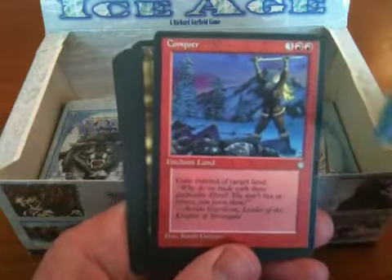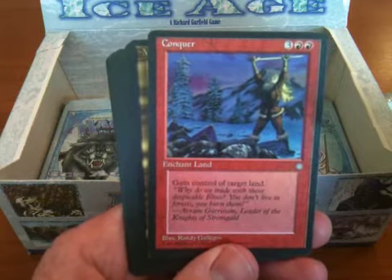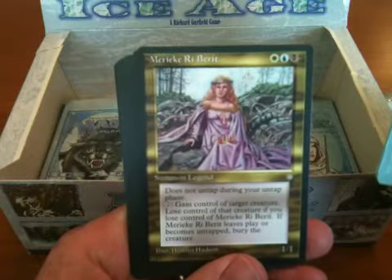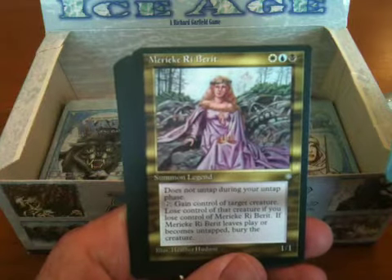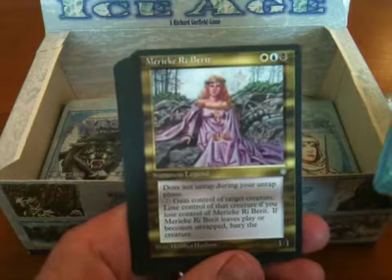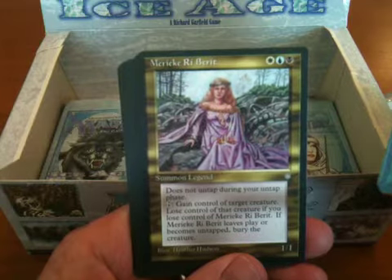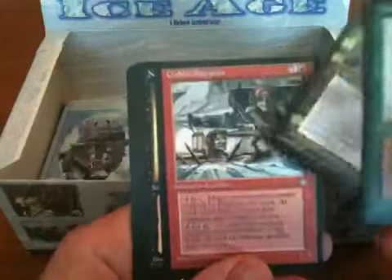Conquer — gain control of target land for five mana. Well, if you have five mana, you probably don't need another land, so this is not a very useful card. Marike Rebarit — one white, one blue, one black. Very awkward color combination. When it's untapped during your untap phase, gain control of target creature. So you gain control of target creature, basically. Fun stuff.